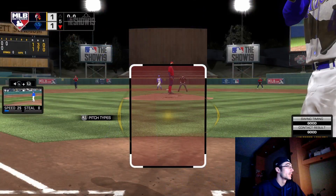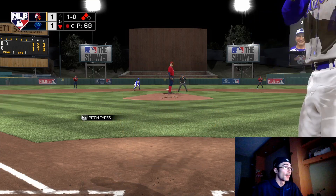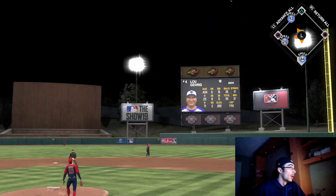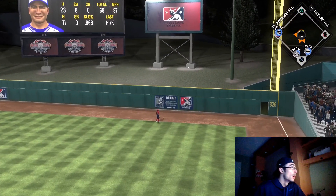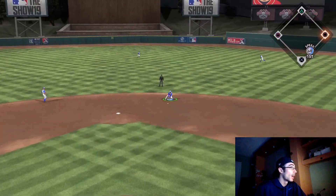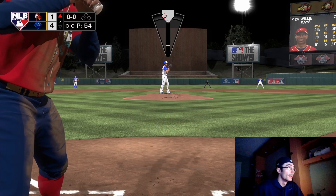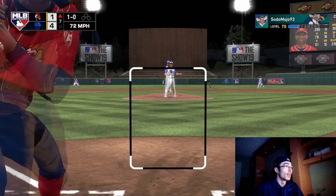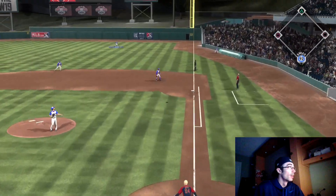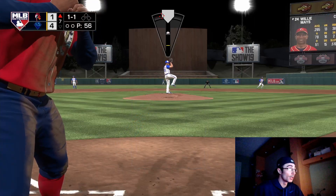I was able to hit a double with Willie Mays, but Kershaw was on first base. The 25 speed kept me from advancing further. Now Lou Gehrig is up at the plate — the opponent still has Lefty Grove on the mound. Gehrig smacks a fastball up in the zone and deposits it into right field. Lou Gehrig has been my best hitter since picking him up — I've actually hit better against lefties with him. Kershaw has been locked down for six innings at only about 57-58 pitches.